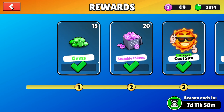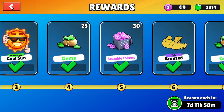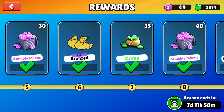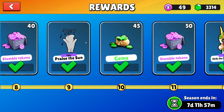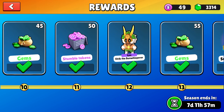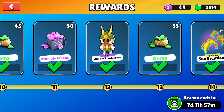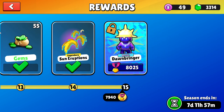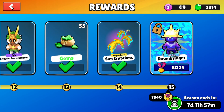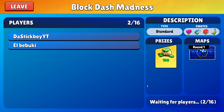Today I'm looking at the best tournament rewards ever in Stumble Guys. First we have 15 gems, 20 tokens, Cool Sun — not sure what that is — 25 gems, 30 tokens, Bronze, 35 gems, 40 tokens, Praise the Sun which is a very good animation, 45 gems, 50 stumble tokens, Elric the Sun Whisperer, 55 gems, Sun Eruptions footsteps, and then what we're going for in this video: the Dawn Bringer mythic skin. We just need to win one more game, so let's hop into the Block Dash Madness tournament.